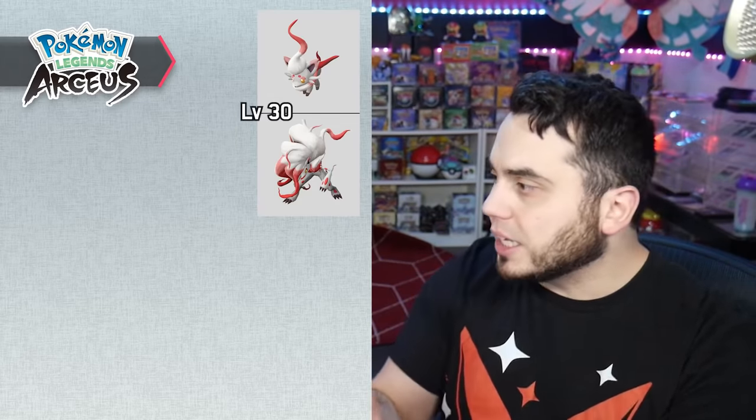Next up is Hisuian Zorua and Hisuian Zoroark. While you can get access to Hisuian Zoroark just by playing the game — it's actually part of the story — Hisuian Zorua is very easy to evolve: it's simply by level up. It's level 30, which is when Zorua normally evolves into Zoroark. So just level it up and it'll eventually evolve.